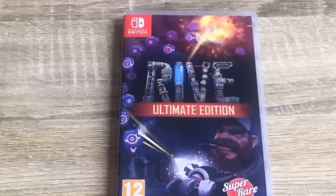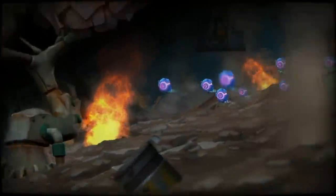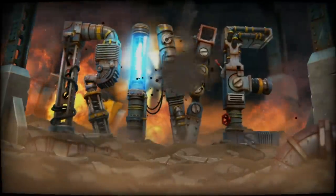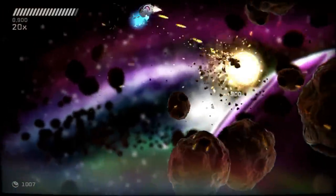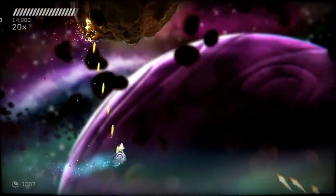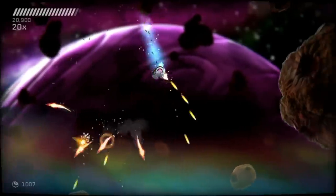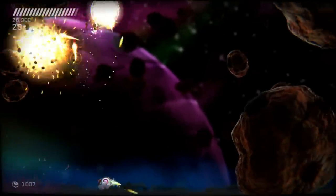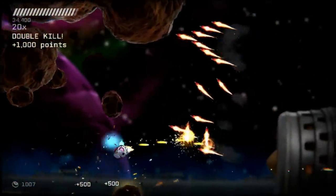First off we have RIVE Ultimate Edition. I played this a couple years ago on the PS4 and it was a really fun game but I fell off from it. This ultimate edition adds some new things like a co-pilot mode, 48 achievements, and it loads faster and plays smoother. This is a twin-stick shooter so you can pretty much shoot in all directions — pretty easy to pick up.